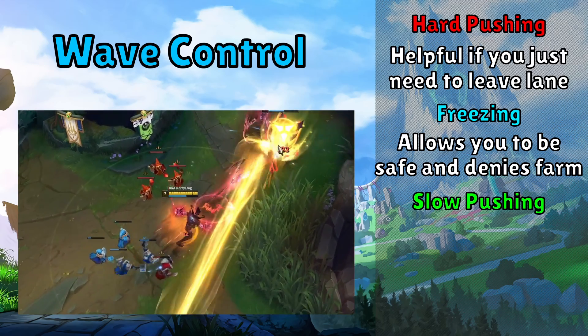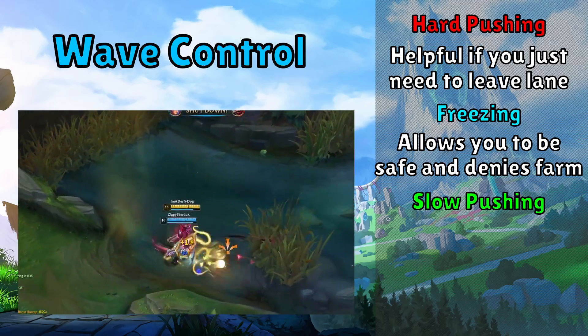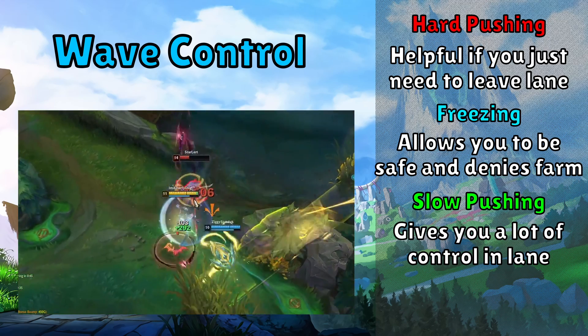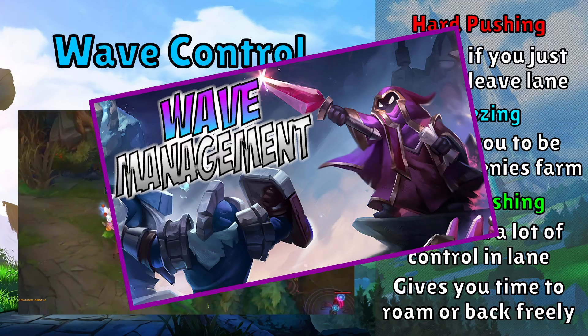However, the best general option is slow pushing. This is pretty similar to hard pushing, but you simply just push the wave slower. This allows you to build up a large wave of minions to push into your opponent's tower. This is very strong as your opponent won't want to fight you in a large wave, and multiple waves crashing into the tower gives you a larger window to roam or get a free back. If you want to go over wave management in more detail, I've put a link to my three minute video on it in the description down below.